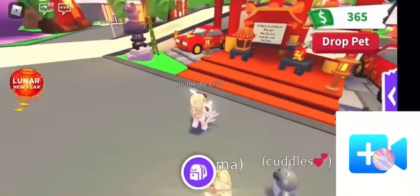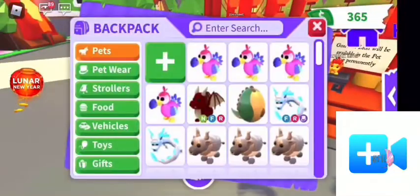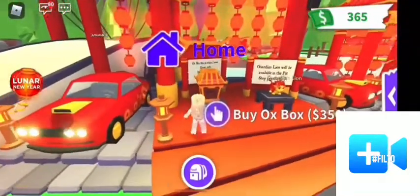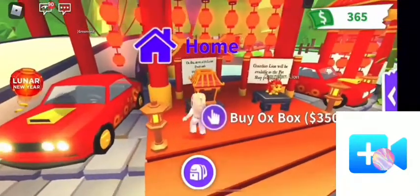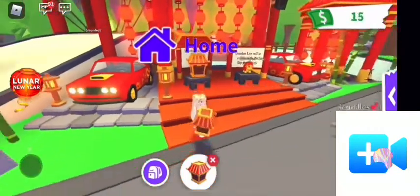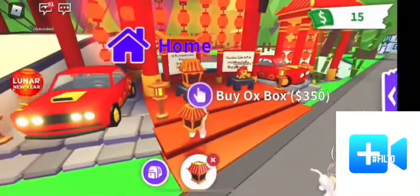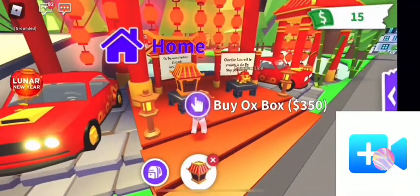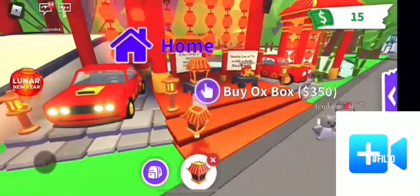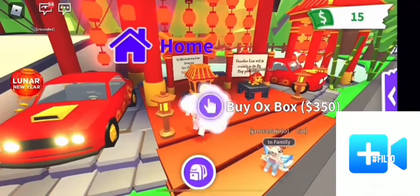It took me a few tries to learn, but I got it. You need to go to the left and be touching the box on the left, then buy it but don't open it. Then go to the same place we went when we got the lunar — go on the left side, at the end of the second carpet, right there.